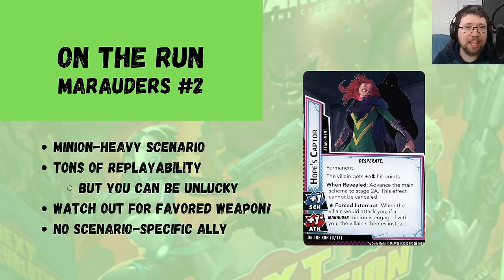Next we have On the Run, the second Marauder scenario. It also uses those seven potential Marauder villains, but rather than fight three of them one by one, it takes a single villain and makes it into a proper full-size villain. I really like that — again, lots of replayability. The advantage Morlock Siege has is that if the villain counters your character, you can rush them and move on. Whereas in On the Run, if your random villain turns out to be really nasty for you, you have to fight them for the entire scenario — a small detriment.